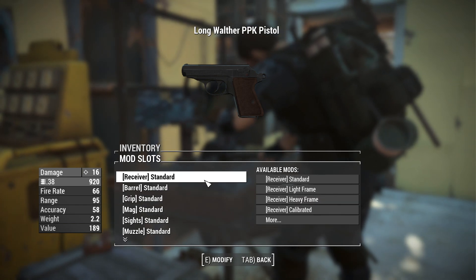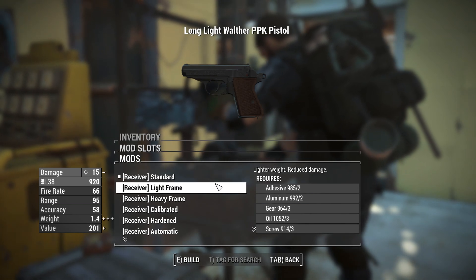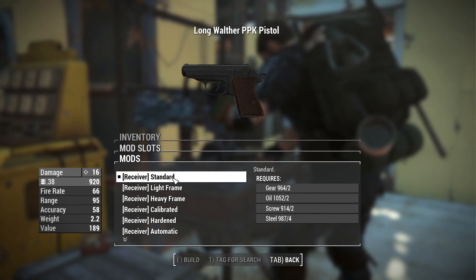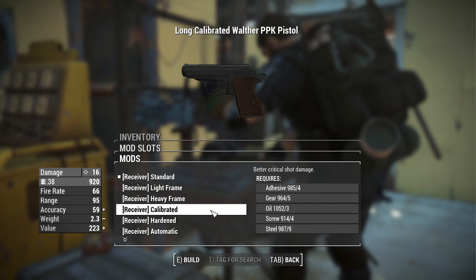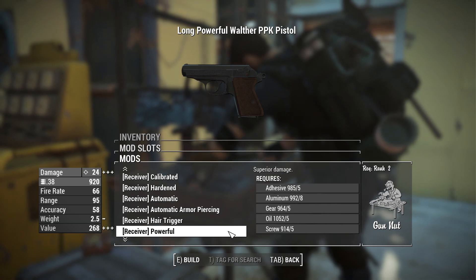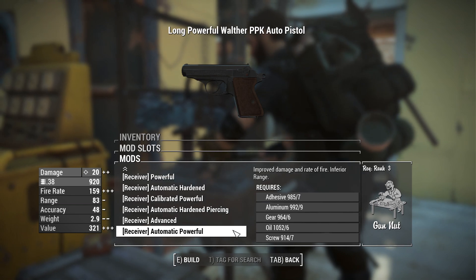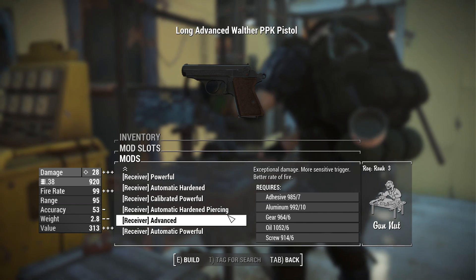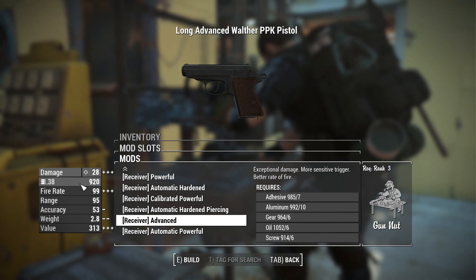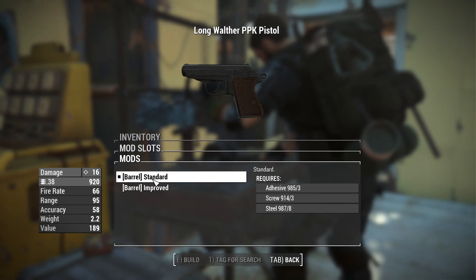For attachments, there's not a ton to offer but what is available is nice and quality. For receivers, we have our standard allotment, but now we also have access to automatic receivers unlike the standard Deliverer. Options include standard, light frame, heavy frame, calibrated, hardened, automatic, automatic armor piercing, hair trigger, powerful automatic, hardened calibrated powerful automatic, hardened piercing, automatic powerful, and advanced receivers. The advanced receiver brings you up to 28 damage, still shooting .38 rounds, so it's not overpowered.